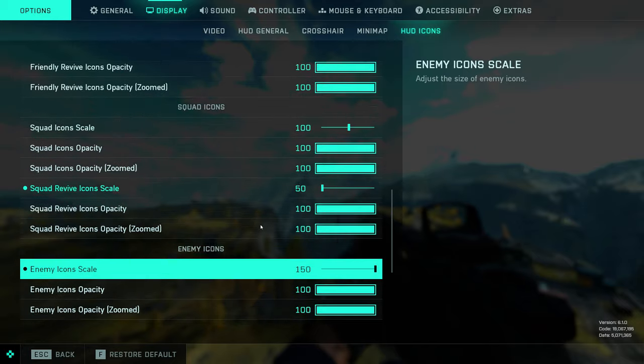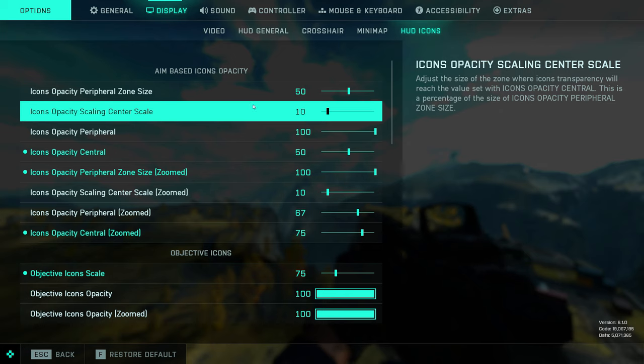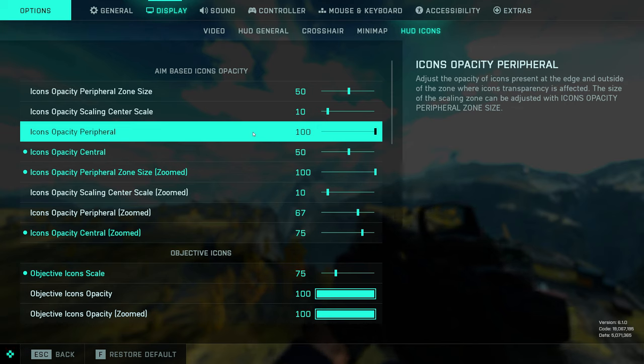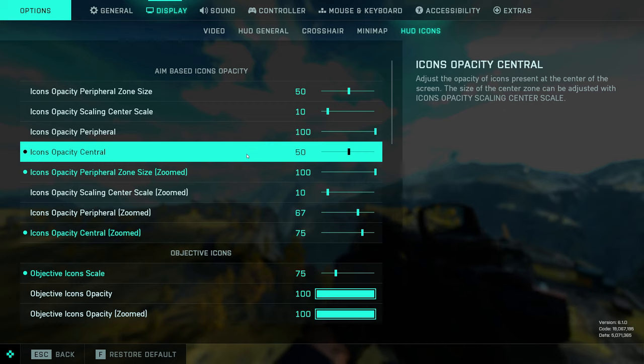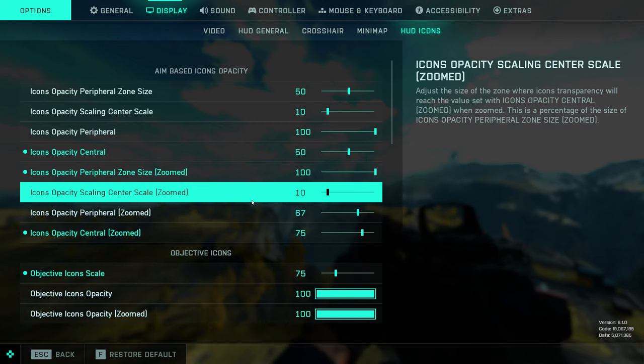Before you do that, come up to the aim-based icons opacity section at the top, which is relatively new. This is a blanket setting for all of the below settings, so before you go messing about with the opacity for individual icons, I would recommend coming into this section first. The most important one is the overall opacity for all of your icons in the center of your screen. Basically what the game does is fade out icons in the center of your screen where you're aiming and have them be more prominent around the edge. I set this to 50% opacity.